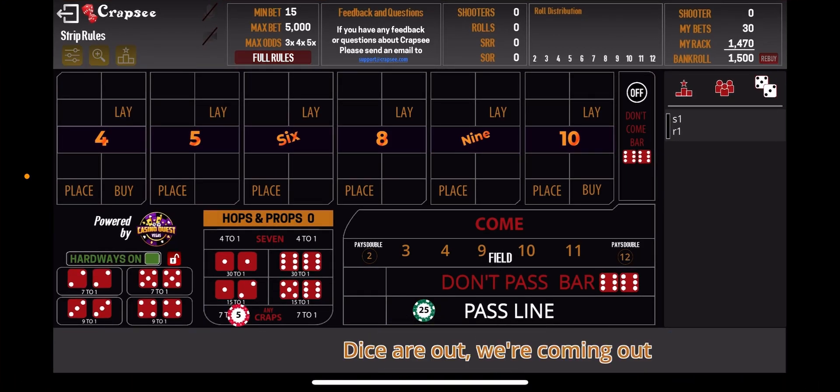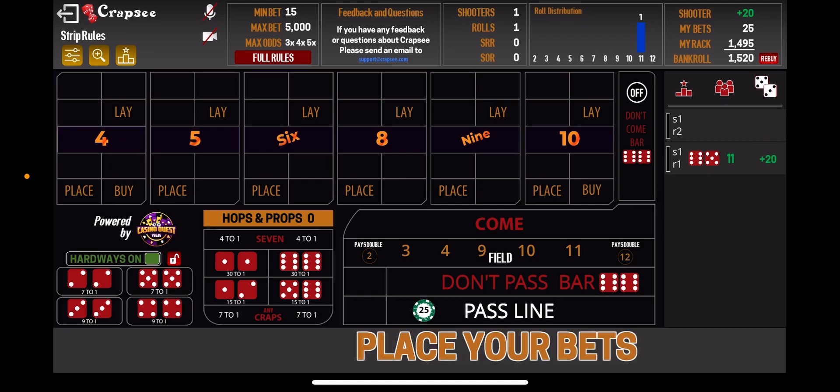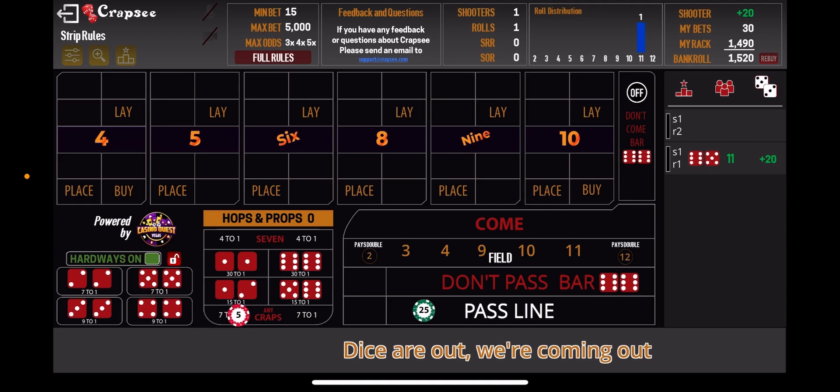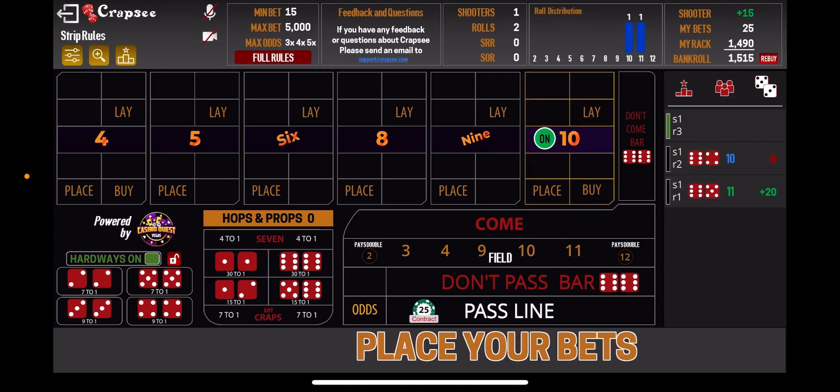We're going to start with a $5 bet. Even though that was a win, we will continue. Step number two is also another one-unit bid. And we will reset this based on when craps wins, not when our pass line wins.